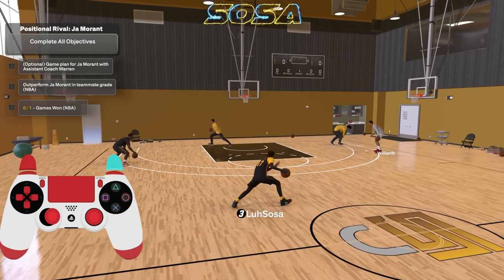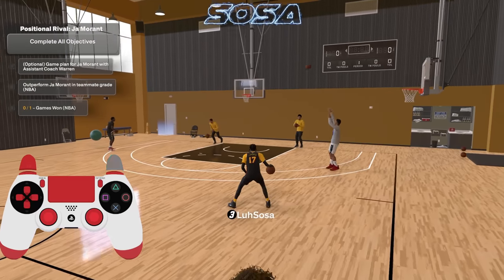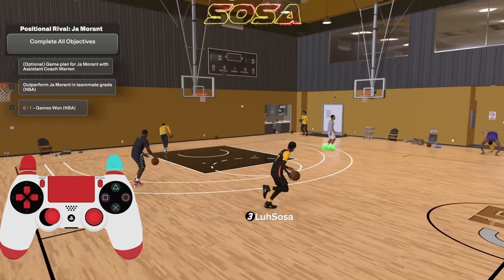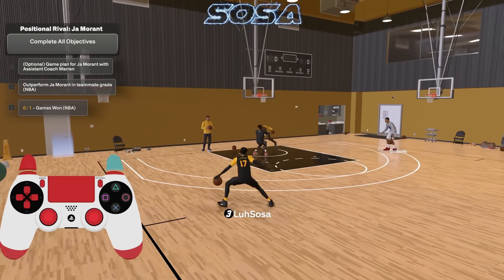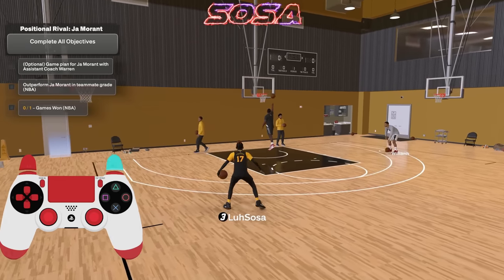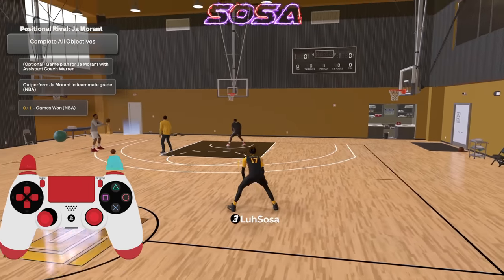When you stand still, just flick it and cancel the animation out by running — flick it real quick. It's also just good to have in your bag for your combos.